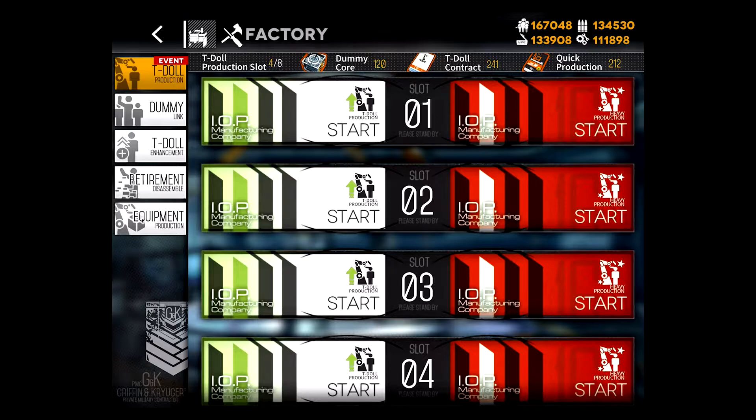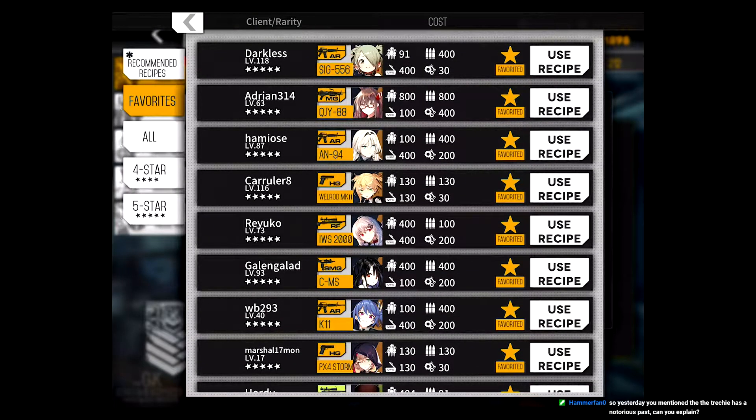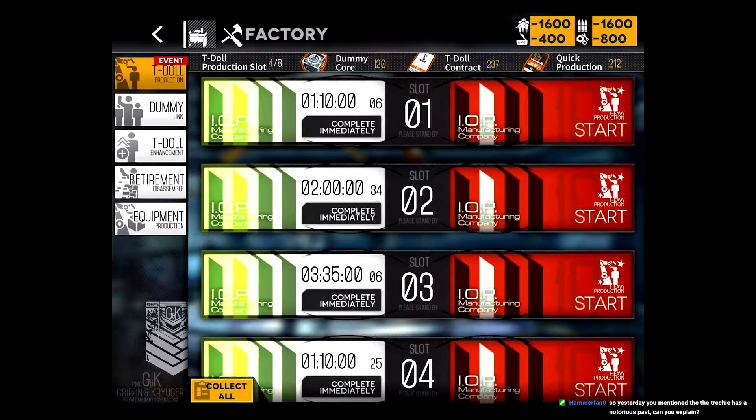Alright, so let's start with PDW. Okay, PDW is just called on the EAN server. What do we want? SMG. Looking for a time of 2:20.